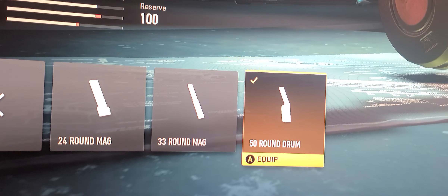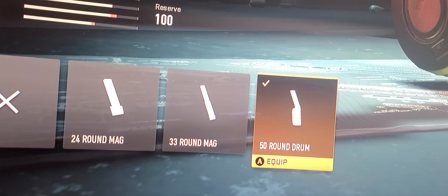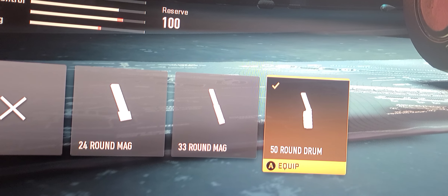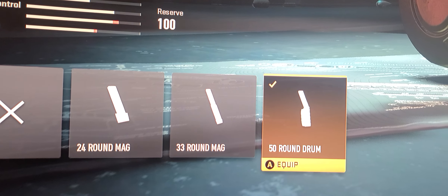Remember, this is dual-wield akimbo — so that means I have two guns. I have a hundred rounds at my disposal running out there with dual wield. Does that not make sense? To have a hundred rounds at my disposal — it is crazy.